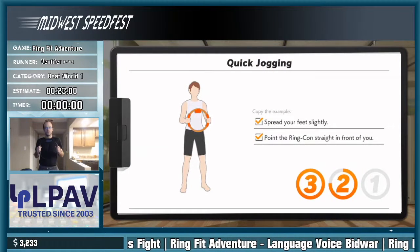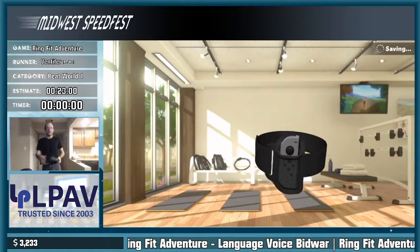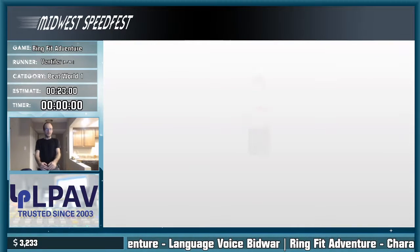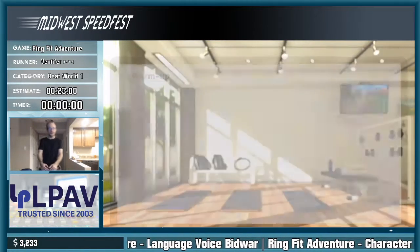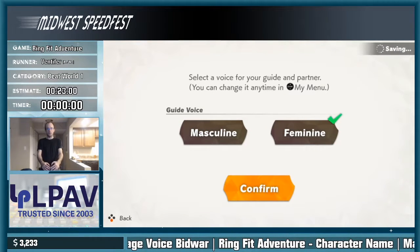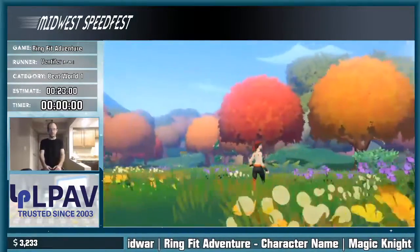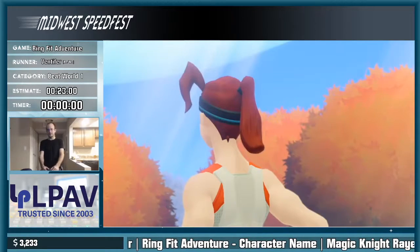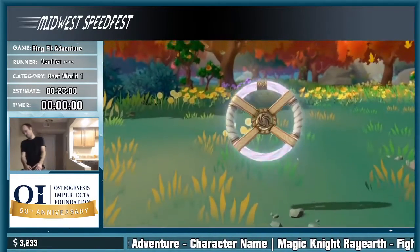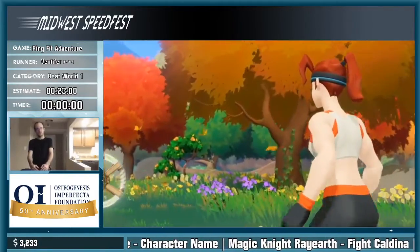Spread your feet slightly and stand up straight. Quickly jog in place. So through another run you'll see me doing ring presses. Every ring press gives us about four XP — that's why we'll be doing the ring presses. You'll also see me doing high knees; high knees give me XP as well. We have to watch the cutscene, unfortunately — it's not skippable. I'm just gonna plug this upcoming incentive we have for the next run, Magic Knight Great Earth. That's still sitting at zero of fifty dollars, so get those donations in. I believe you have until the end of that run — about another hour.